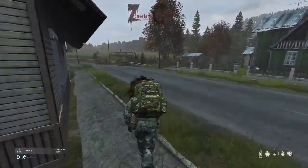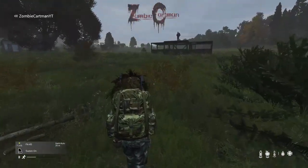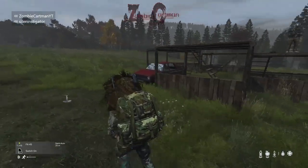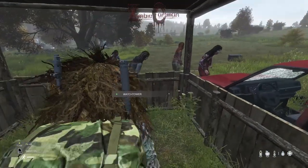So here I am trying to leave my base and getting stuck in a throw animation, because it's the button you use to open the gate. And we're going to run up the hill here to my zombie-proof base. And as you can see, the zombies cannot get in here.